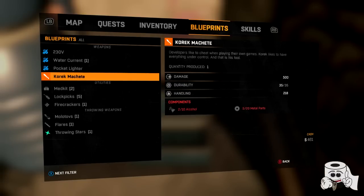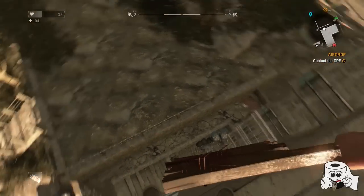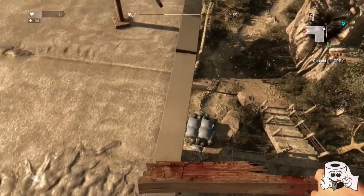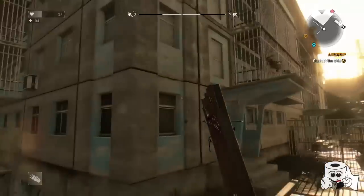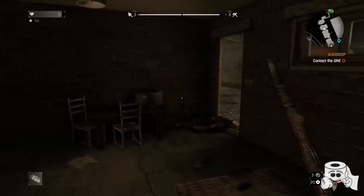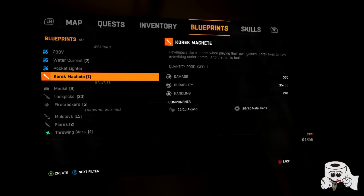After you've got your blueprint, you need to go scavenge your materials: 10 alcohol and 20 pieces of metal. Get off the roof from that back right corner by the satellite dish — you'll find trash bags there. Get to the edge and take a leap of faith. Boom, that easy — you're off the roof, not injured. I scavenged for about 20 to 30 minutes before I had all the materials.